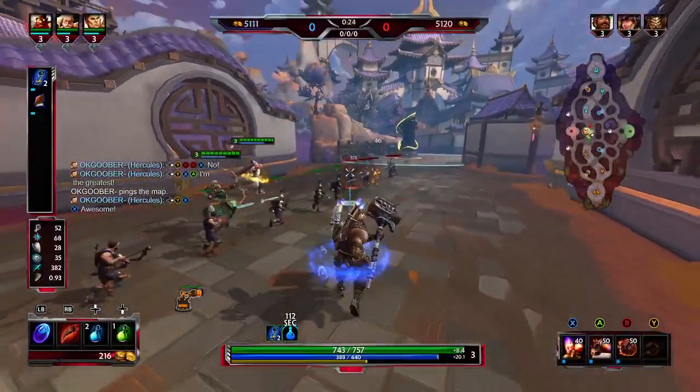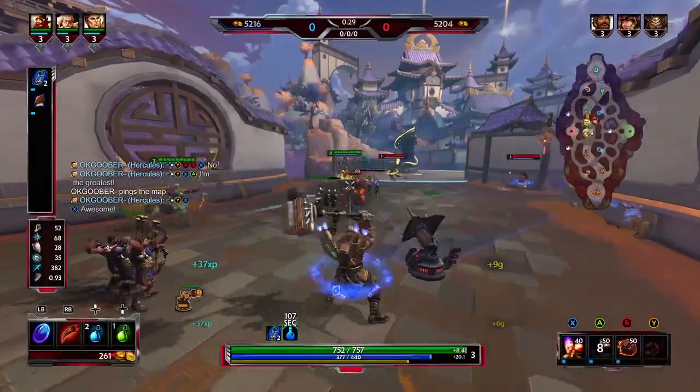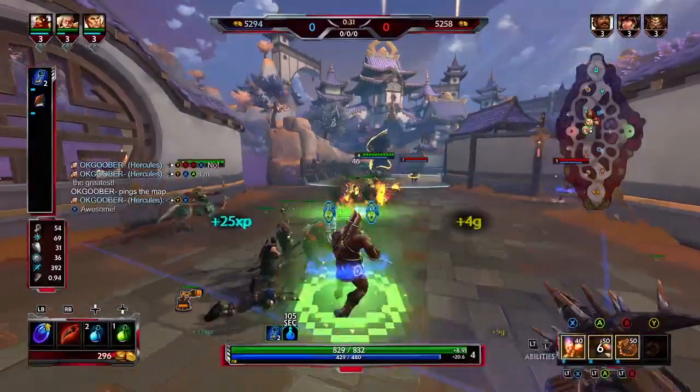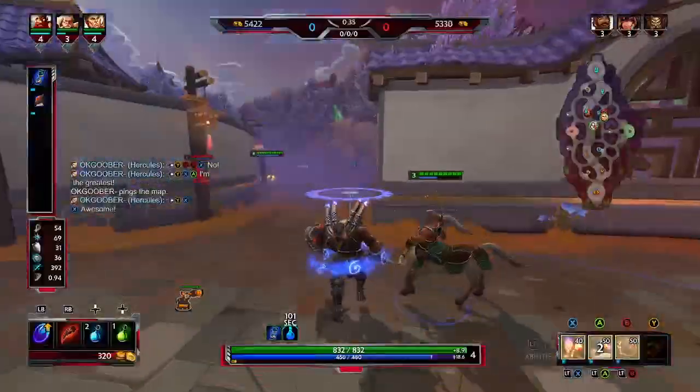Let's go over your second ability first. You're going to place a cannon down — see that range — it's just going to shoot anything within that range. You can only have one cannon up at a time, and it will stay there indefinitely until you place a second one or someone kills it, because it does have a health bar on it.